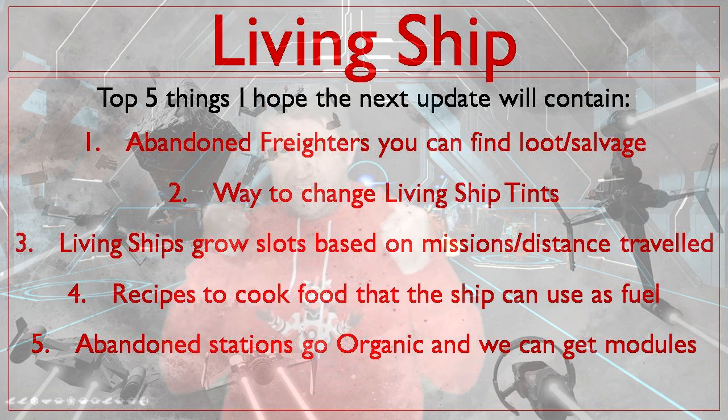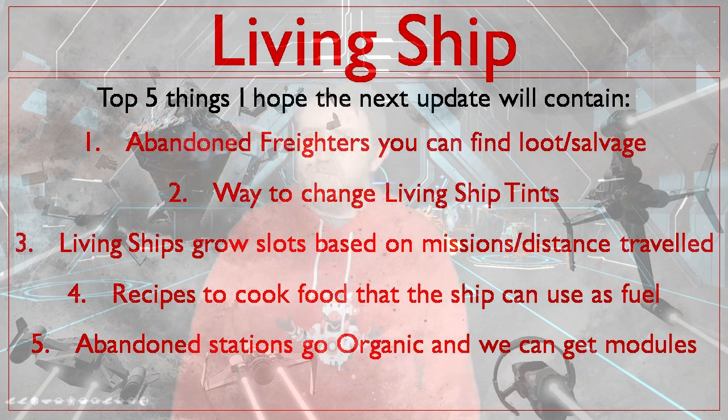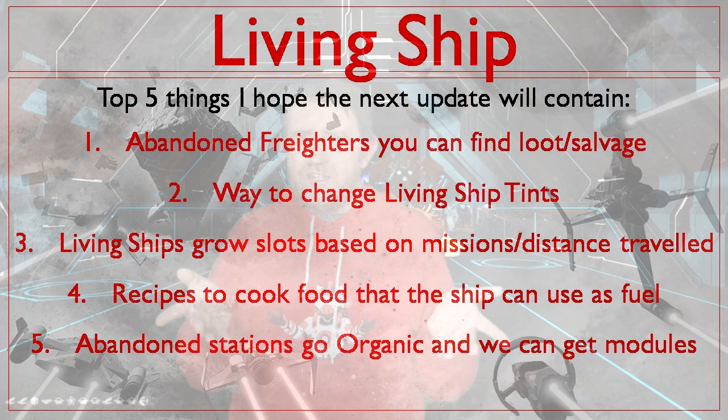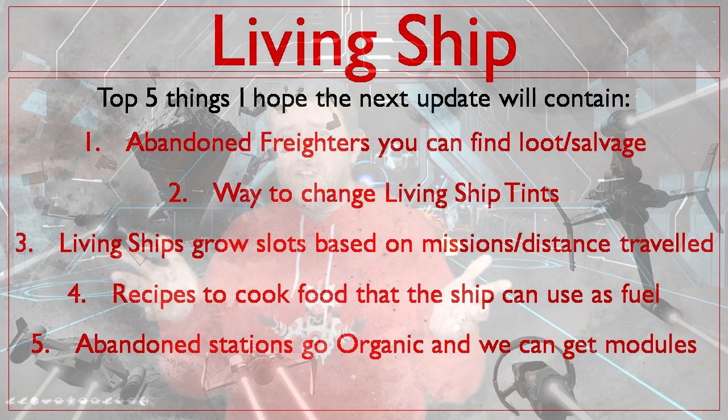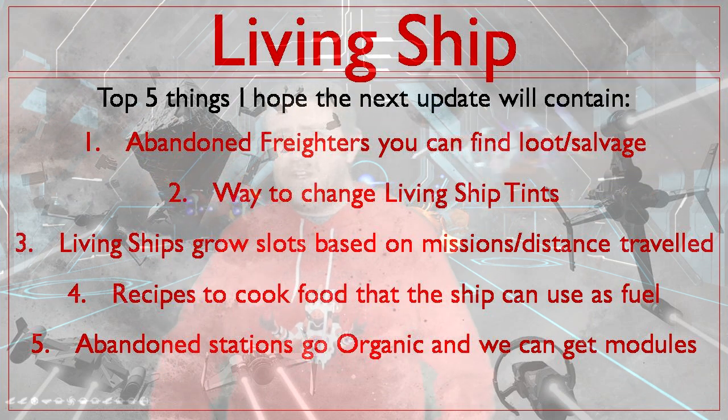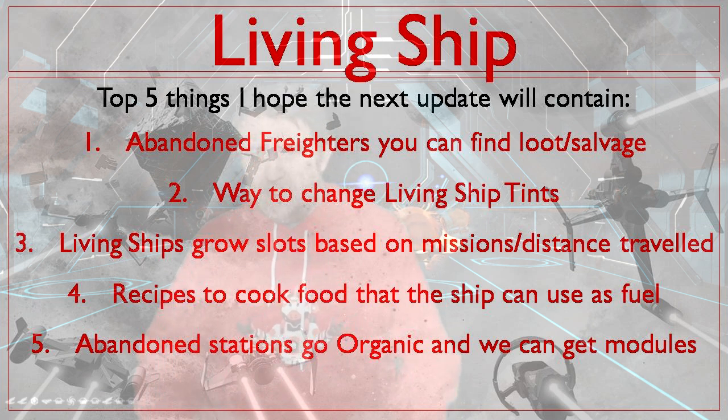Number three: slots. At the moment we can't upgrade the slots in living ships, which makes them incomparable to regular ships that we can make max slot. I'd like to see that come at some stage. Number four: cooking recipes to make fuel for your ship using the nutrient processor — it's a living ship, so a few new recipes wouldn't go amiss. It'd be cool if some recipes gave your ship perks or tint changes — like if you fed it a jam donut it goes a rosy red color until you feed it something else.